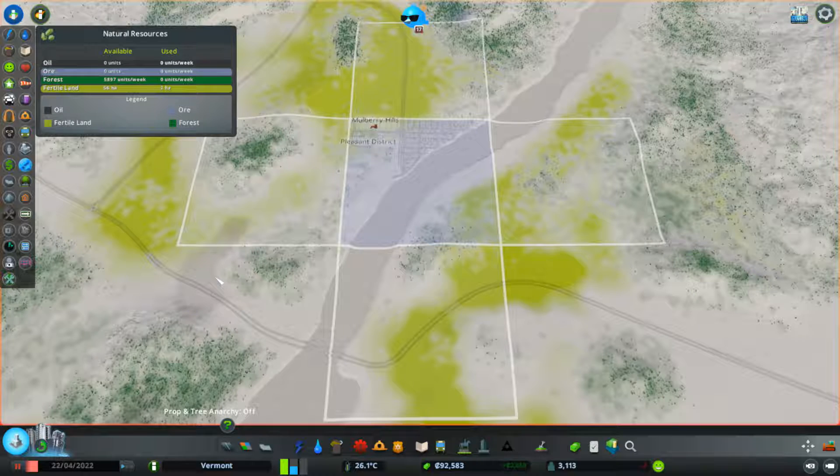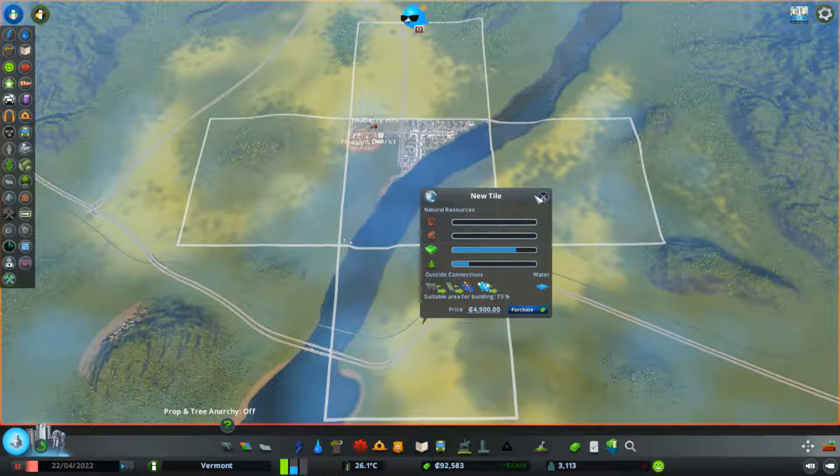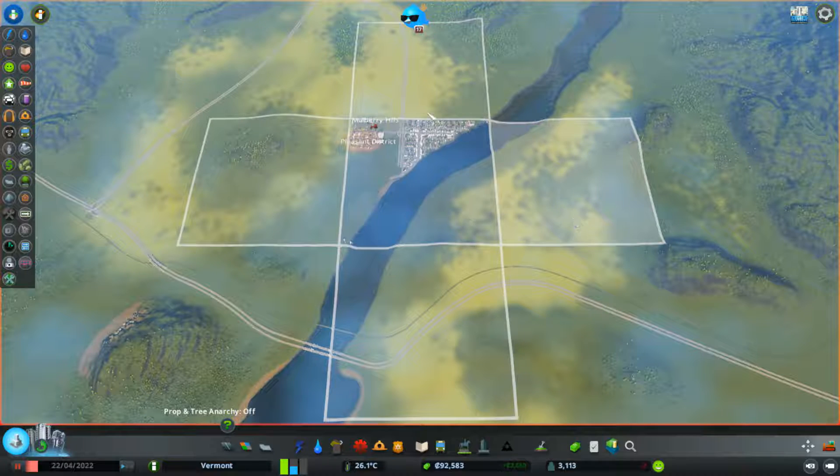Maybe that's a little bit of oil. Zero availability — so no ore or oil really. That's fine, we can make this a pretty green town and only have one tiny area that looks gross. I think we can purchase land — yes we can! It's almost four thousand dollars for that one, everything else is three thousand.